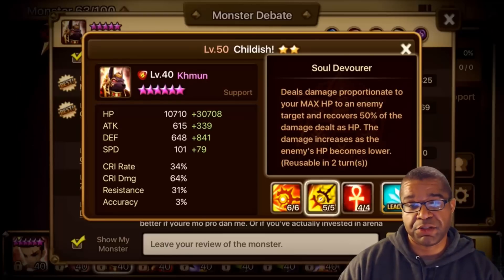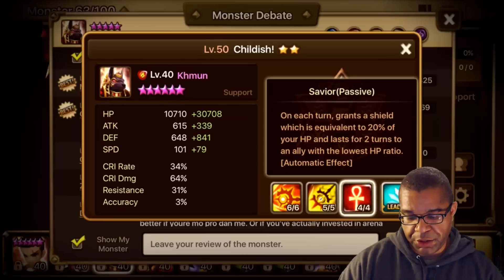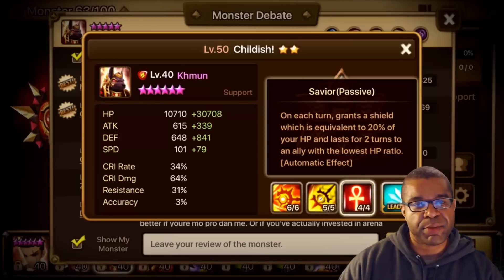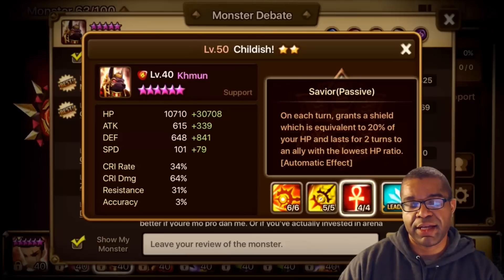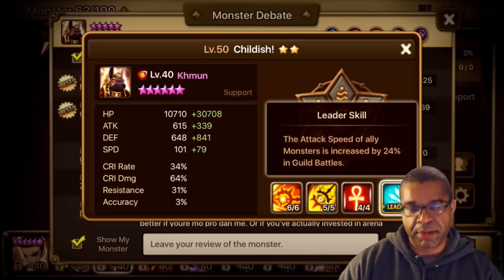Being able to provide that vampiric effect every other turn is extremely strong, and the damage is second to none because you're definitely going to be stacking HP. The third skill, the passive Savior, grants a shield equivalent to 20% of his HP lasting two turns on the ally with the lowest HP ratio. That's the perfect addition to Guild War defense - providing survivability and saving the unit at that lowest HP ratio.